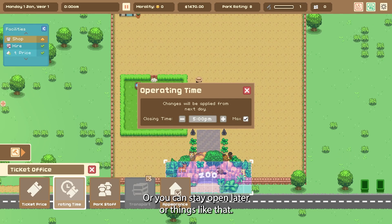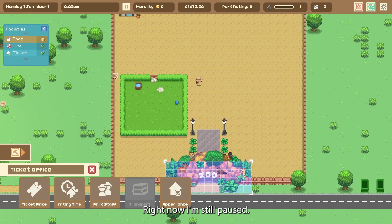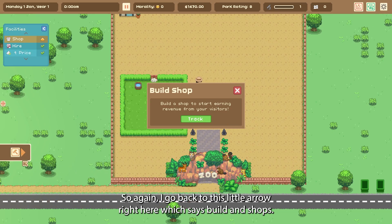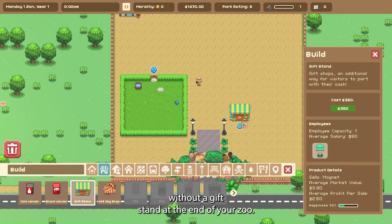The max closing time is 5 PM, and you'll get different tasks where you can open later and things like that. Right now we don't have any park staff, but I need to start hiring people to keep my zoo running. They want me to build a shop, so I go back to this little arrow where it says 'build,' then shops. You can't go to a zoo without a gift stand — I'm going to put it right here where people can see it.